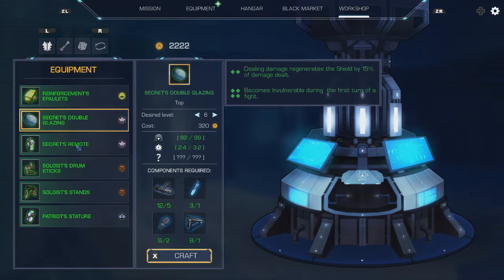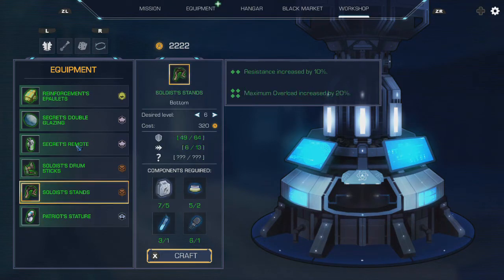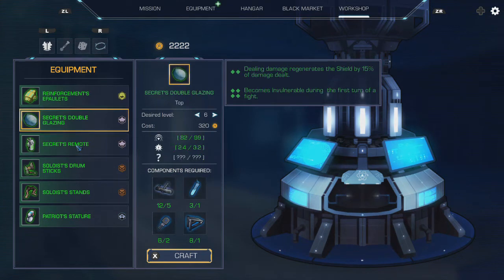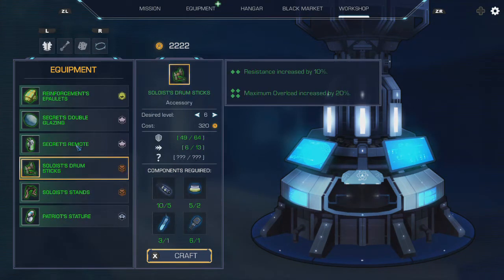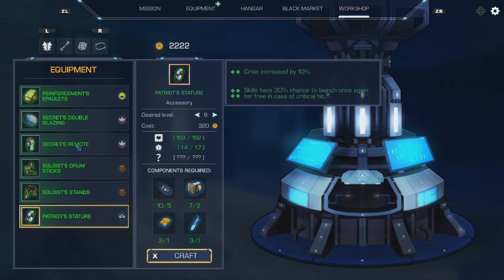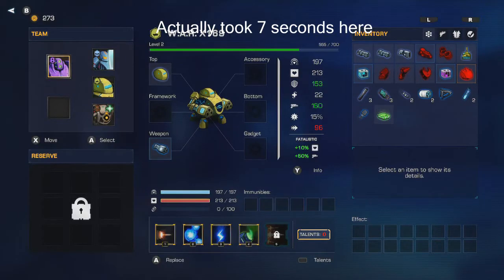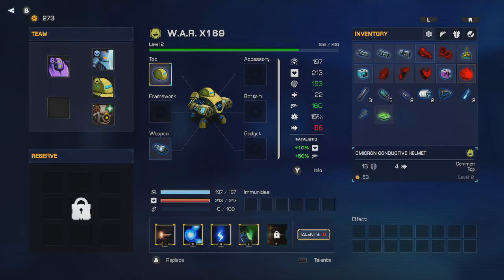The Steam version also has trading cards, though I haven't seen what the badge or crafted items look like yet. I haven't really noticed any issues besides one on both versions, and it's more of a minor gripe. On both Switch and PC, menus such as the equipment menu load kind of slow. It only takes about 4-5 seconds, but when you're flipping through menus, that time adds up with the screen being frozen.